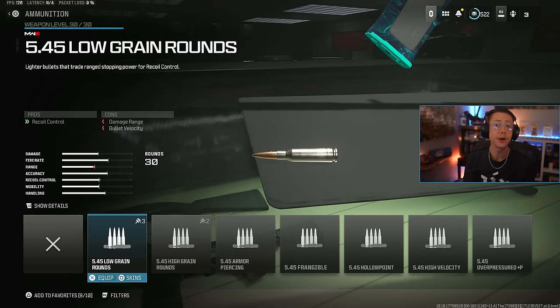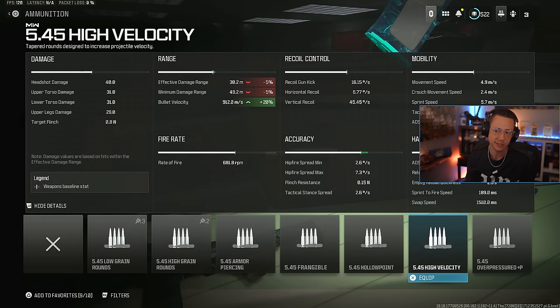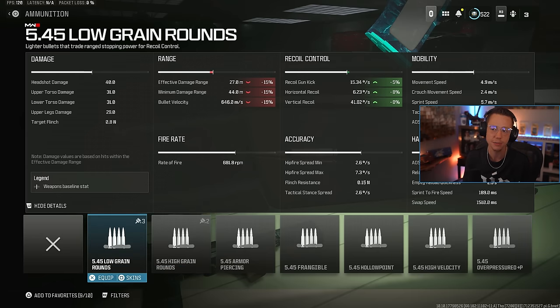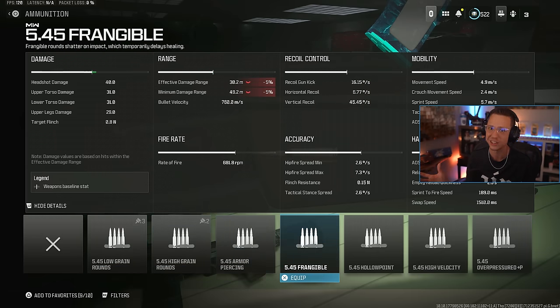Ammunition is going to be another one that's very case by case. Sometimes you want to go all in on velocity — high velocity ammo is great for snipers. Sometimes you want to extend your damage range to have a quicker TTK at further distances, which is when high grain or other ammo types come in handy. It's just a matter of what you're trying to increase on your gun — there's no universal right answer here.